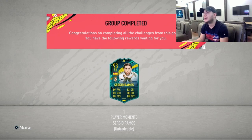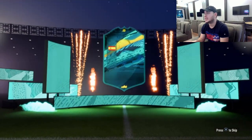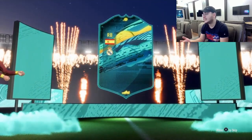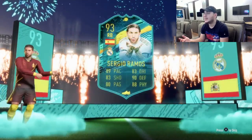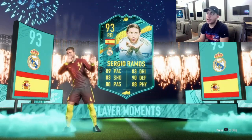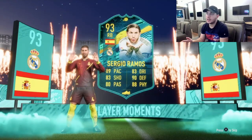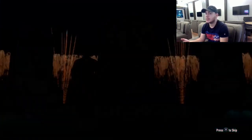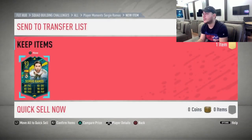Look what you get — it's Sergio Ramos. Even though he's listed as a right back, you're going to start him there and then in-game switch him to center back. He has 89 pace, and I mean the most complete defender in the game — no doubt. Take away Virgil van Dijk who is the best defender. With the shooting, passing, dribbling — he's no doubt the most complete defender in the game.